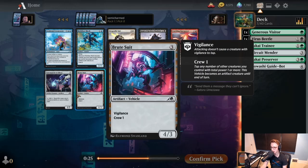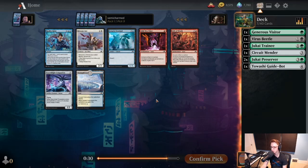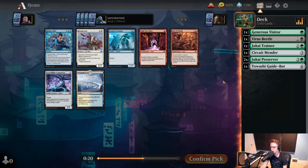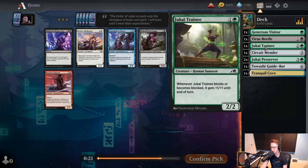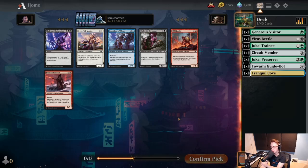Pack is quite bad. The only card we have a chance of playing is Brute Suit, and I don't think there's a very high chance we're going to play it — we'll put it in the sideboard. Tranquil Cove is double off-color of what we have now. We haven't seen much black, so I think we can say black is not really flowing from the right. But you can sort of just do whatever if you get the fixing. It's either Tranquil Cove or Searchlight Companion. I'm going to take Tranquil Cove — if we're going to be base green, we can pick up some white cards, and this would allow us to maybe splash something big.